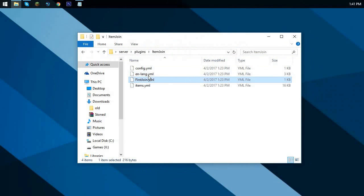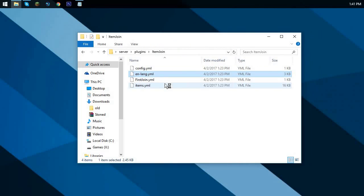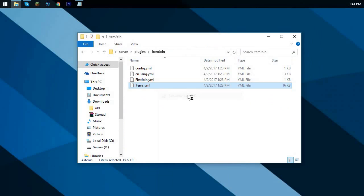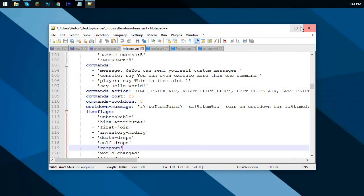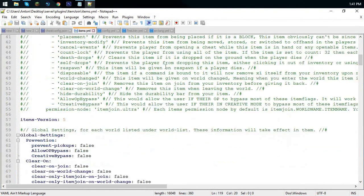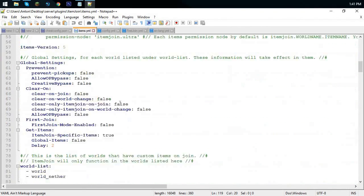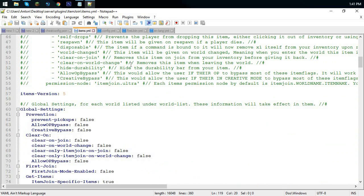If you want to alter anything in the language file just feel free. After that you also have the items file — this is where everything gets fancy. There's a lot here. It starts off with a lot of green comment text which isn't necessary, since I'm gonna go through each step with you.